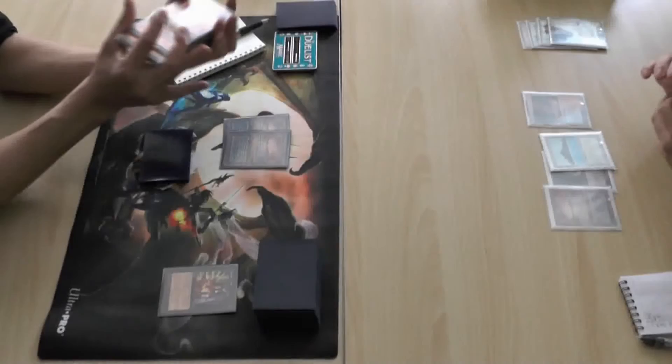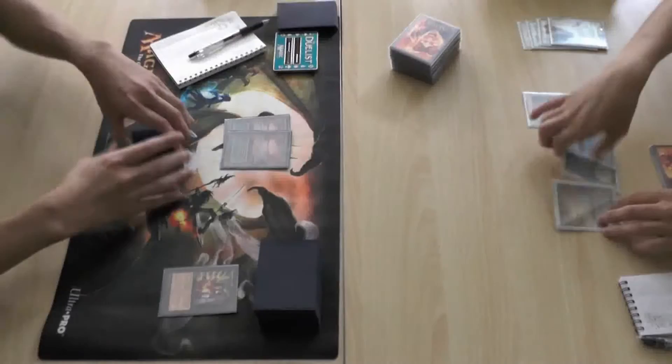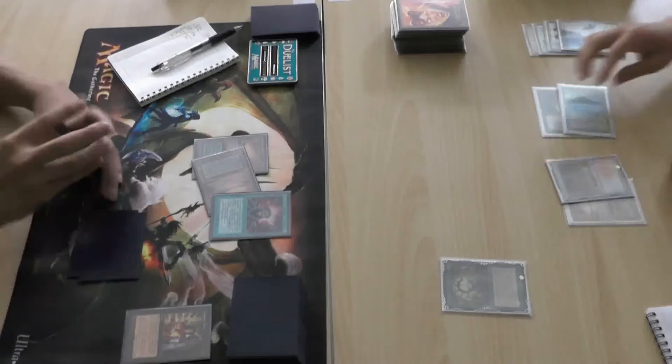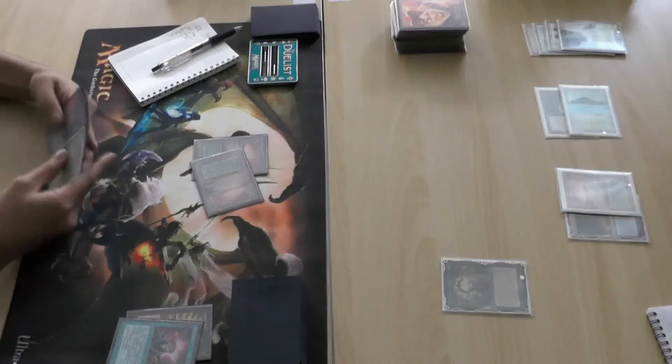Yeah, it's always sort of interesting watching the different back and forth — what players get that is secret from their opponents. So here we do have the Oath, and his opponent can say oh yeah, that resolves, knowing he has Grafdigger's Cage in hand. Another interesting thing is you'll let it resolve, play the Cage, and then the Oath deck — I'm assuming he has an Abrupt Decay — yeah, probably. We're looking at a Bug Oath deck, which is a great answer for Grafdigger's Cage.